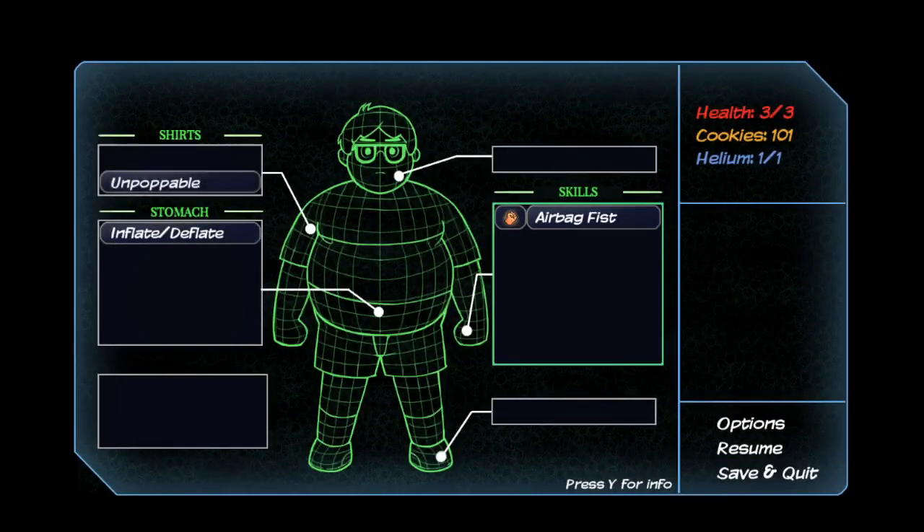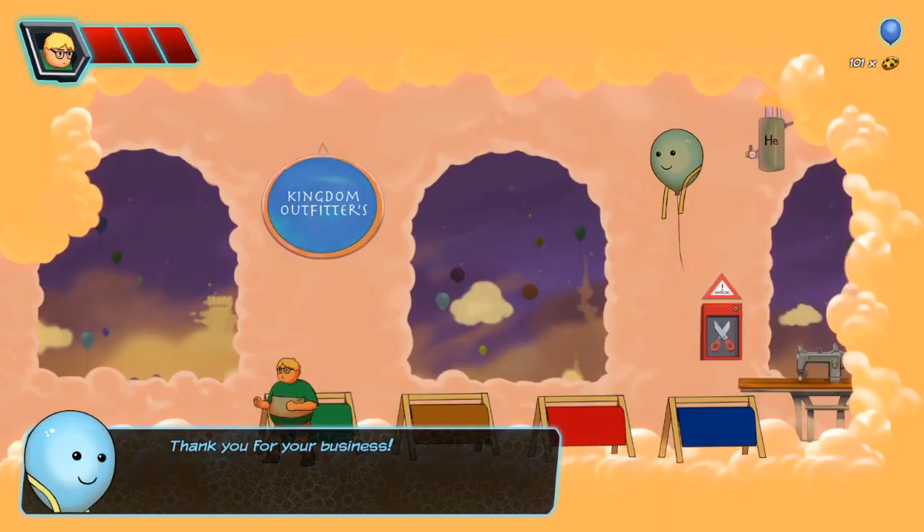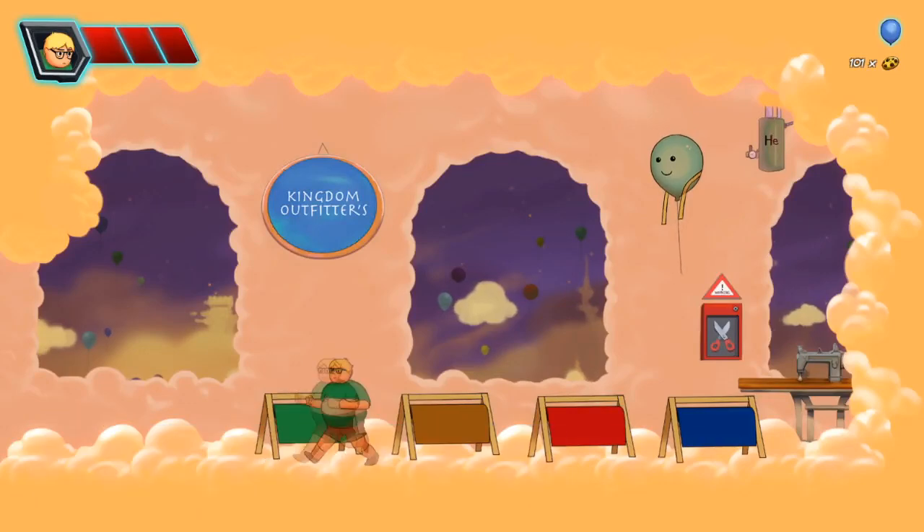Let's see what we can do. I'm going to have like a green... Okay, I'm unpoppable. It just turns my shirt green. Okay, awesome.